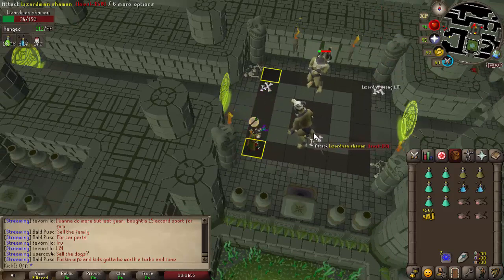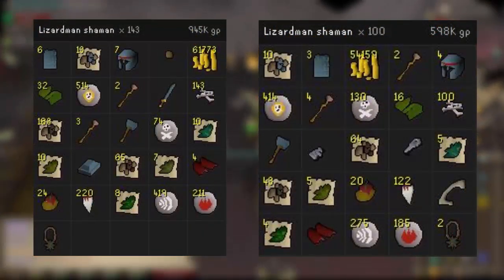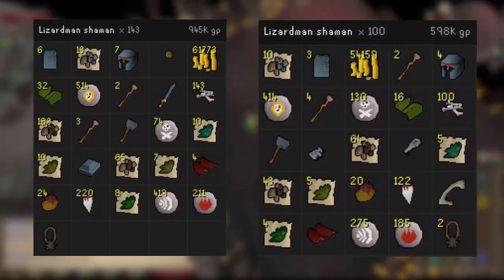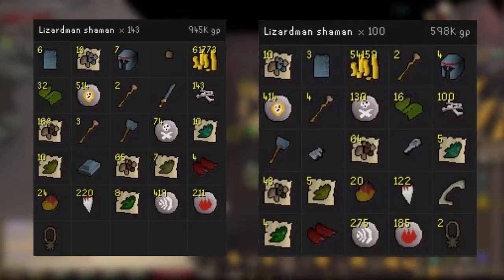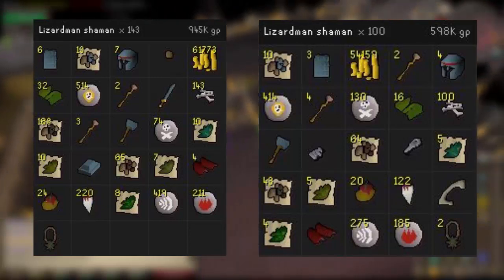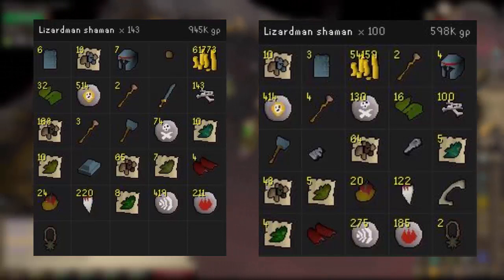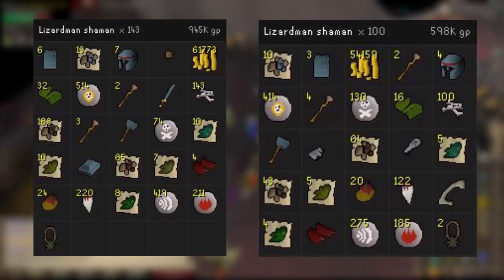The drop table for shamans is not bad actually. Of course they drop the Dragon Warhammer, but the normal drops aren't too bad either: Rune Chain Body, Rune Med Helms, Rune Warhammer — that's a bit of a troll drop — and lots of Rare Drop Table stuff. Be prepared for numerous Rune Kite Shields, Rune Battle Axes, Dragon Med Helms. I had a Shield Left Half, a Dragon Spear, and a Curved Bone as well — one in 5,000, hope you don't get that. If you do 100 to 150 kills an hour, you can end up making some decent profit, although you do have to subtract the cost of the scales and cannon balls. Shamans are probably around 800k or so per hour profit, and if you get the warhammer and sell it, that'll boost the profit by a decent margin.